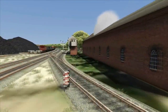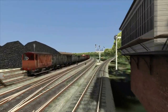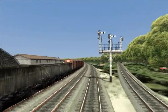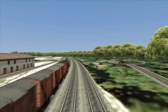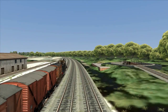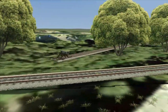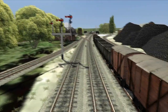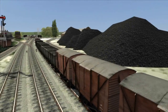As everyone may be aware, the M&GN is well known for its somersault-type signals. However, I have not been able to find anyone with a model or version of them available, so I've had to use these rather good lower quadrant design signals, which to me actually behave and work in a very good manner and are very nicely modelled as well.